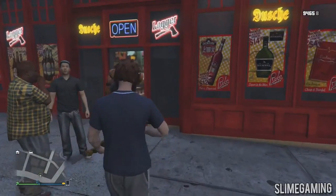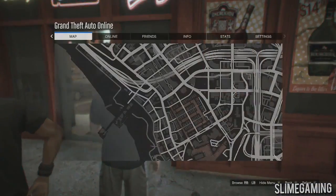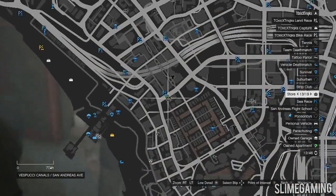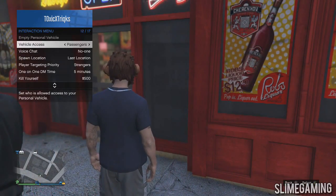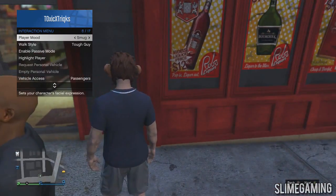Now guys, to begin the glitch, all you want to do is come to a store — the store is actually going to have a specific interior that I'm going to be showing you in just a second. Come to a store and when you're there, open your interaction menu and make sure your location is set to last location.